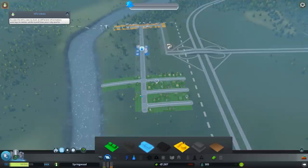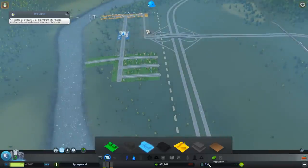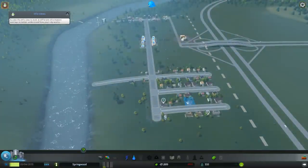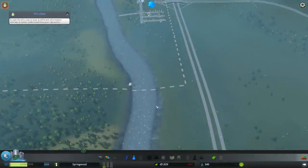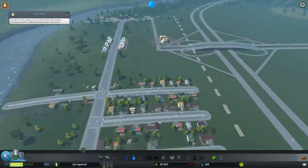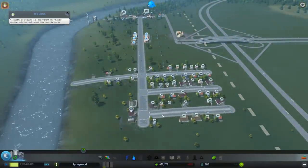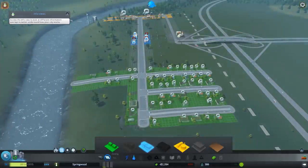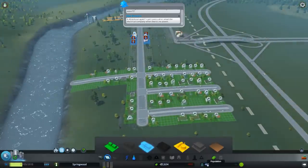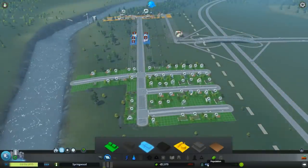That was a bad move — now we have to wait it out a bit. You can see we have a bunch of people living in our city. We can't raise the taxes yet, but that's something you should do right away to get more money. The sewage works partially — it doesn't have enough electricity but it partially works. Now it starts — we need to power it quickly. Let's see how many people we have. Soon we'll break our first milestone — I think it's a population of 500 — and then we get a little funding and unlock more stuff.